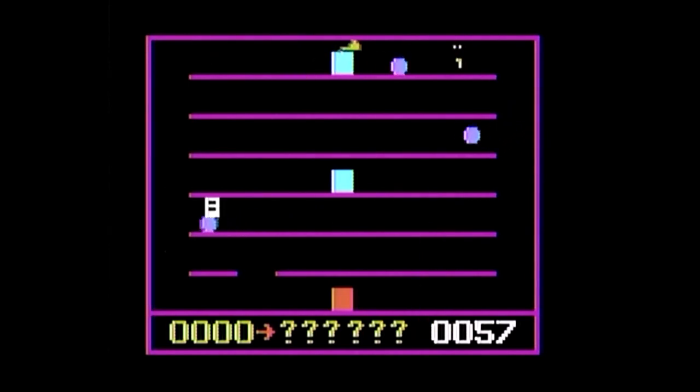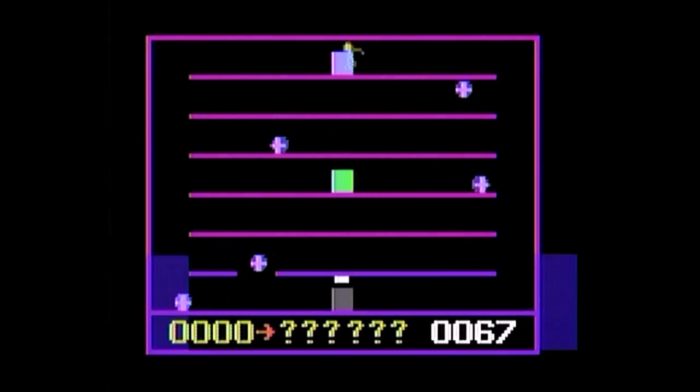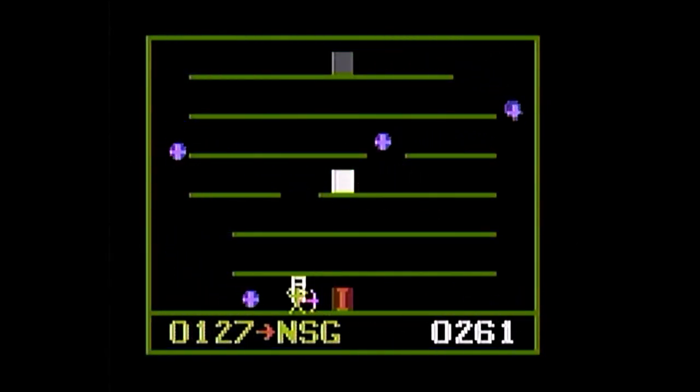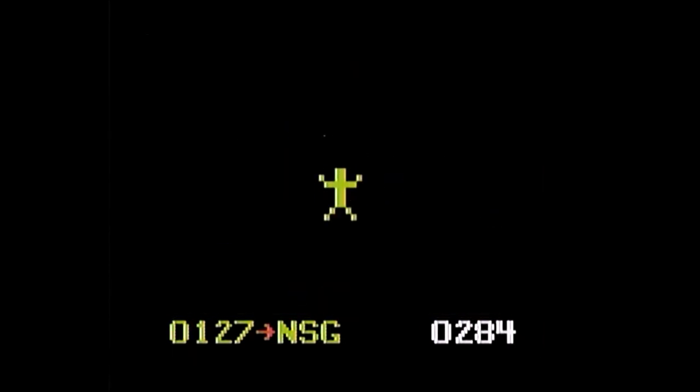Usually touching a door will get Pete temporarily stuck, but when you touch a key, Pete will flash for a short period of time. While flashing, you can enter a door going to a new screen that can alter the platforms. The platforms will match the door color, which could be problematic if you go in a black door, since the background is black — basically making the platforms invisible.